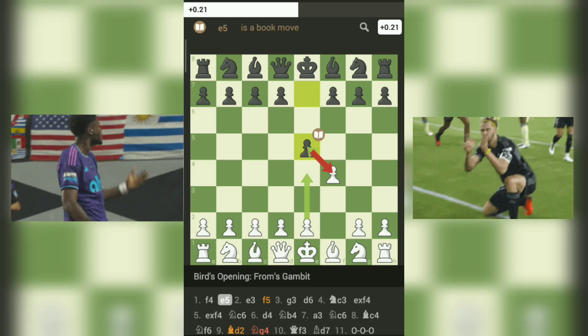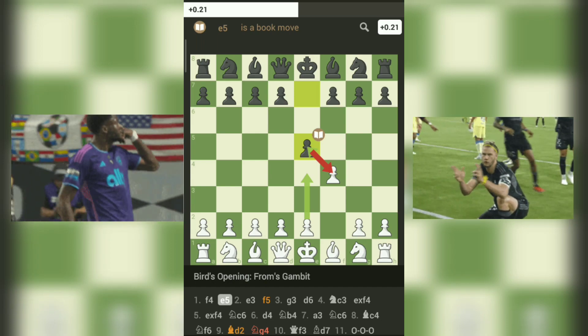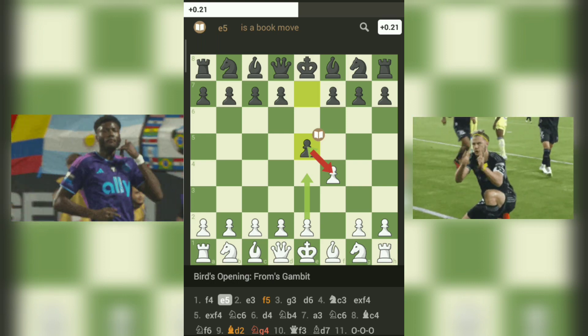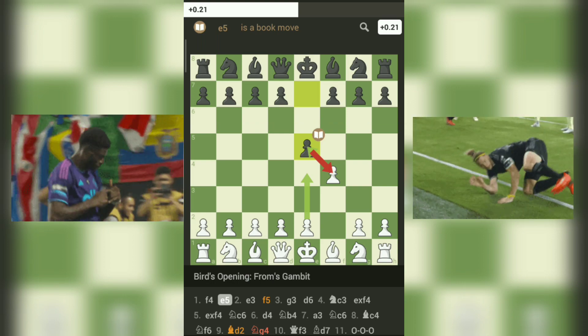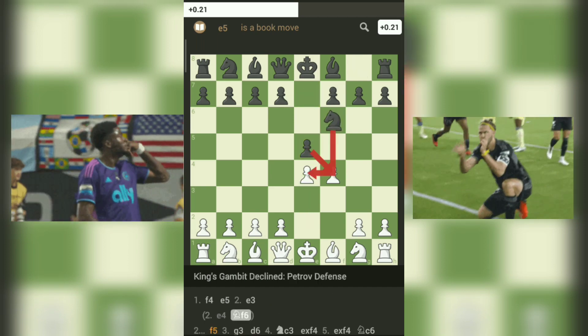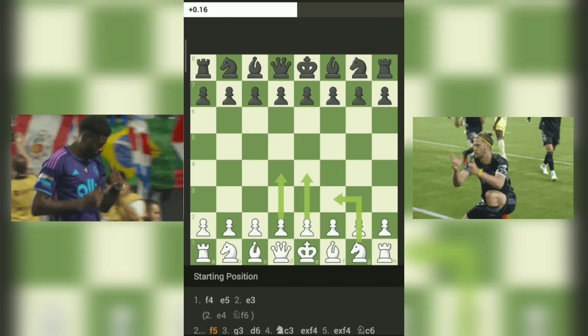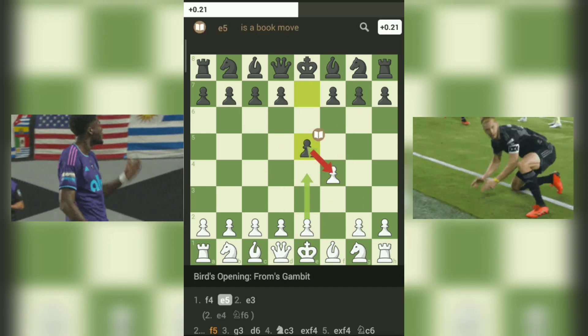Third, piece development: the gambit spirit prompts both sides to prioritize piece development. Black intends to bring out the knight on F6 and possibly challenge white's center. Meanwhile, white can choose between various setups, including the knight's development to F3 or C3, and the bishop's placement on C4 or G5.